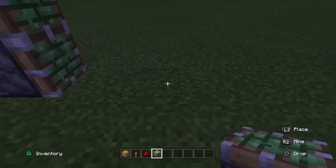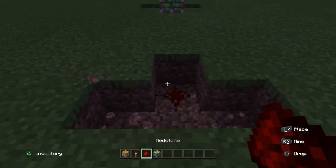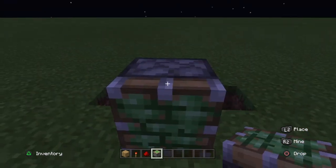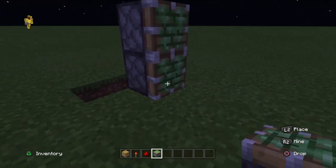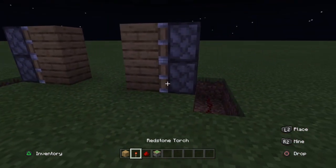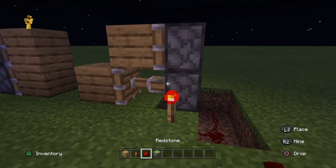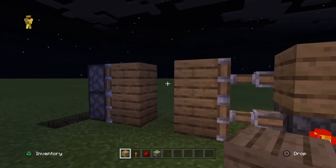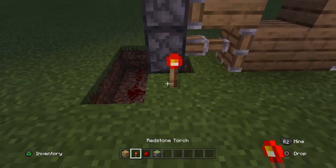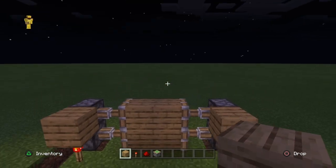Then go one, two, three right here and do that. Do the same thing — put on top — then put the blocks here. Now put the redstone torch here and it activates the bottom one, then put one on top and it activates that. Do the same thing over here — it's pretty epic!